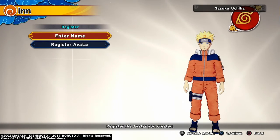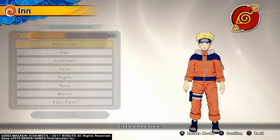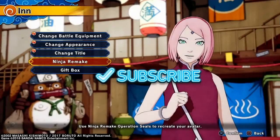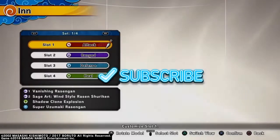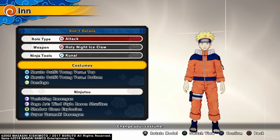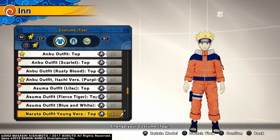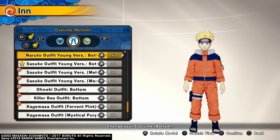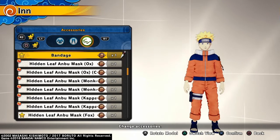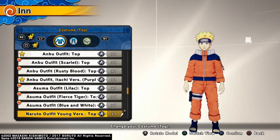Guess I'll just go with voice 3. And I'm not going to register the Avatar. For the equipment, I gave him the Naruto outfit young version for the top and the Naruto outfit young version for the bottom. And I just gave him a bandage as an accessory so he would have one, but you can use any or none at all.